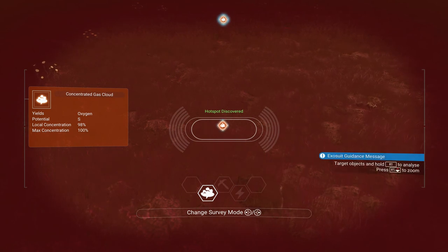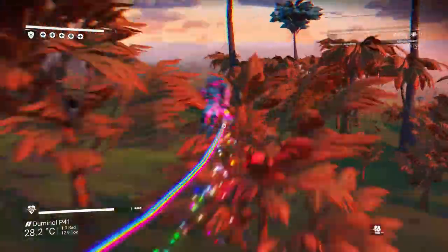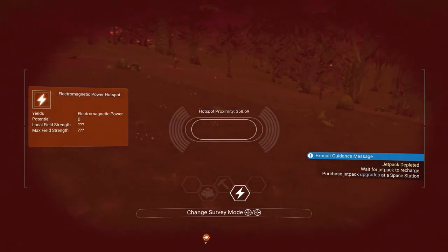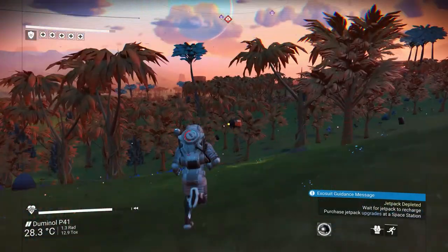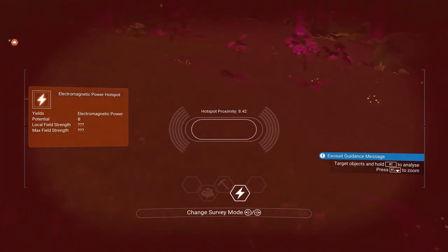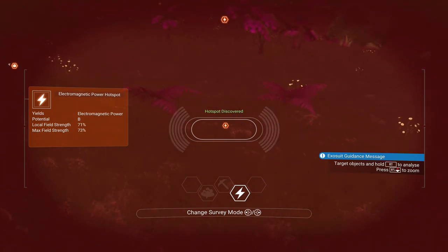Now, let's begin a search for geomagnetic power. This could take a while. Once a potential hotspot has been indicated on the survey device, repeat the process and follow the pulsing lines until you reach the spot. Once you've scanned the spot, repeat the process of tagging it, or place down a custom marker.